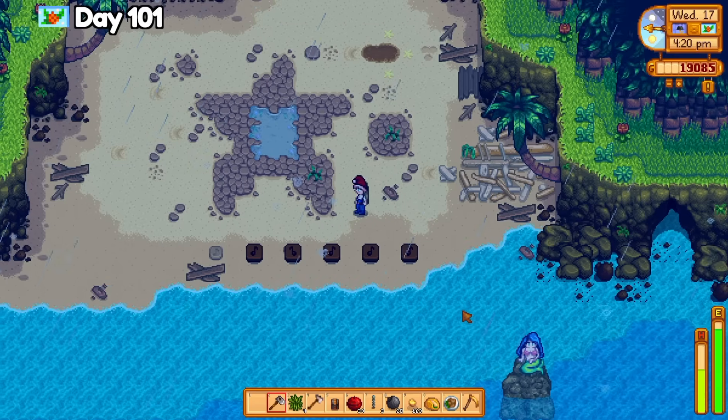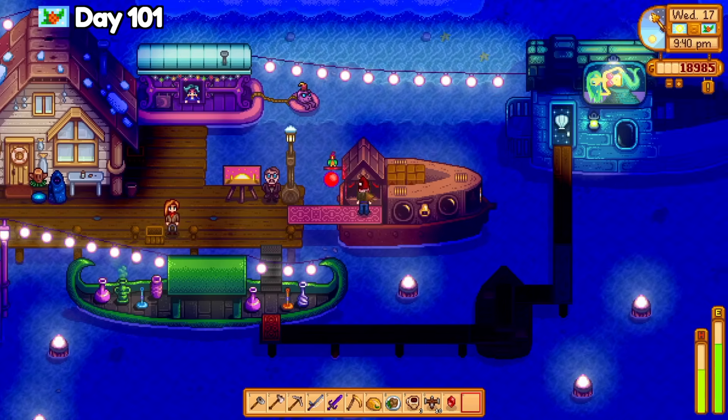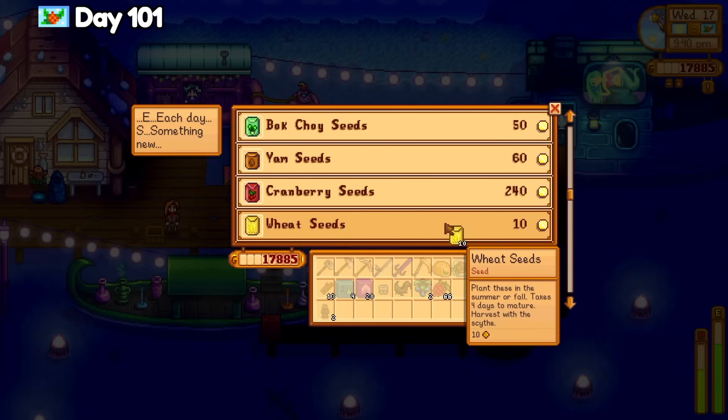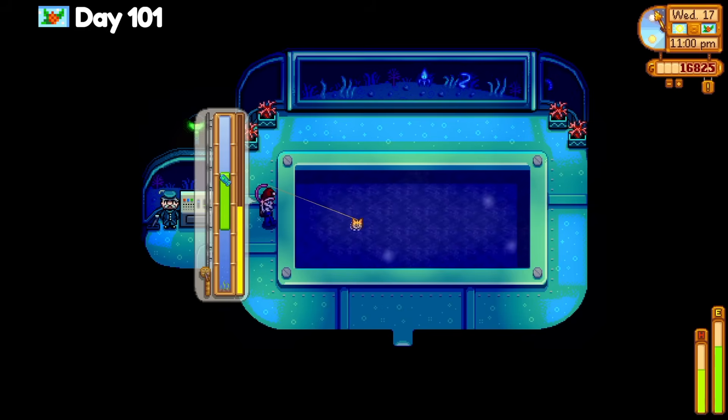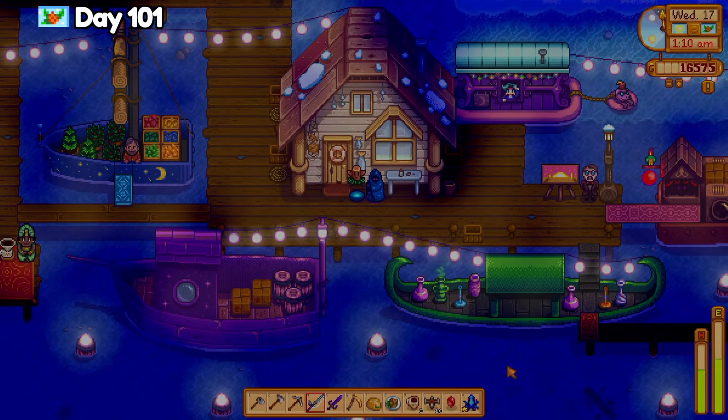I placed some quality sprinklers for a few crops, planted some parsnips, and returned to Pelican Town to hang out at the last night of the night market. I mostly came there for wheat seeds for the Ginger Island Gourmand quest. After that, I did some fishing at the submarine and safely teleported back home, cutting it close before 2am.